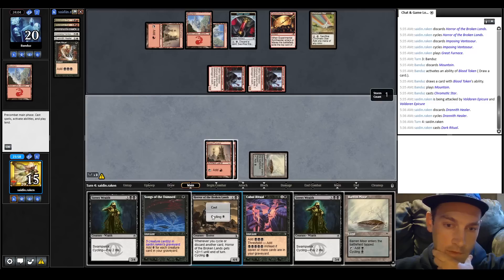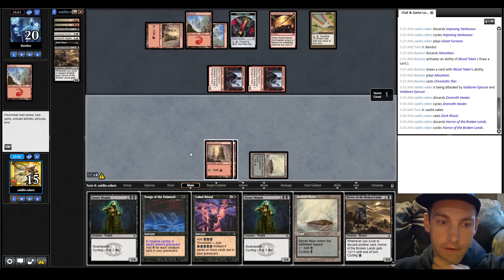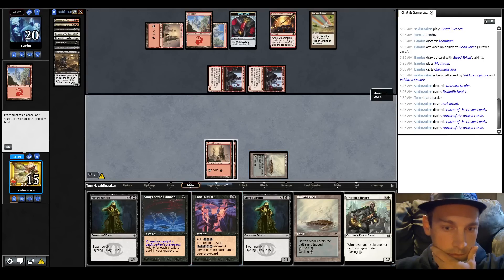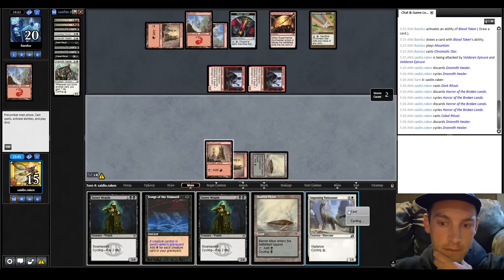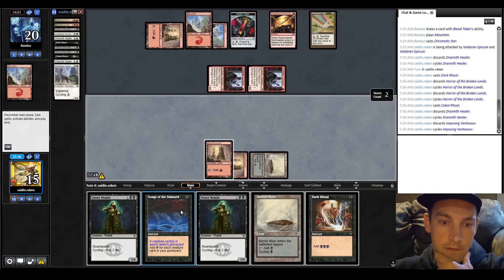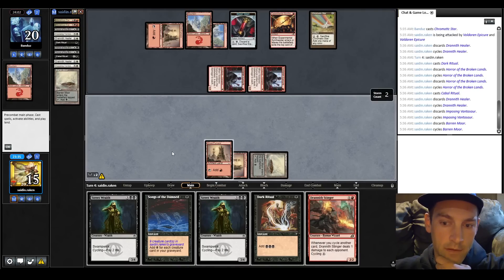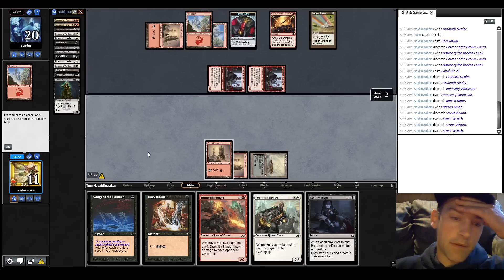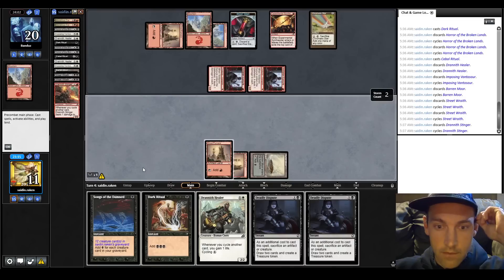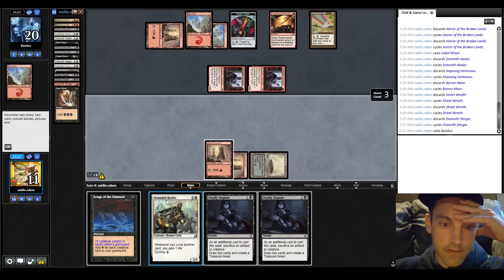I think it's better to cycle the Healer right now - we're not threatening to be dead, and if we can find our combo we can win. Ritual, cycle this - they could have a Fireblast. Cycle this one, another Healer. Let's make a Cabal Ritual, cycle the Healer. Now our Songs of the Damned is making eight mana. Bantasaur, Ritual, cycle this Barren Moor. Start cycling some Street Wraiths - another Healer. We can Deadly Dispute and cast a Healer.